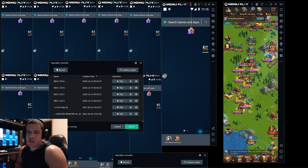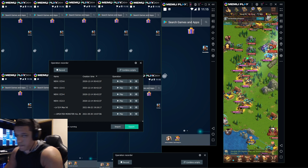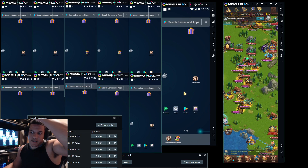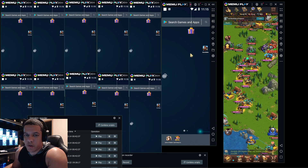Today I wanted to show you guys how I use my gathering script — how I set it up, including gathering, donating, alliance donations, and resource donations. The first thing you gotta remember is to always put Blaze of Battle on the same screen as every other screen. I moved everything over to this side so that in case we hit home on our script or it closes, nothing else pops up.